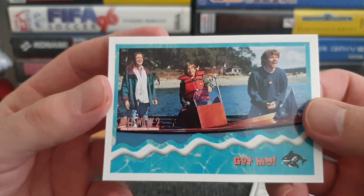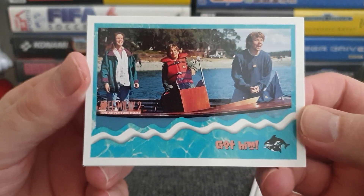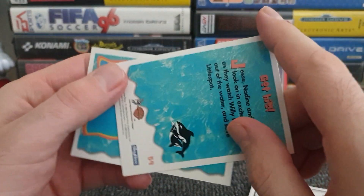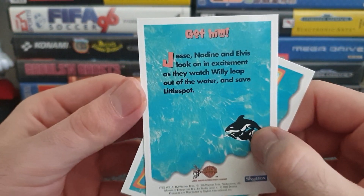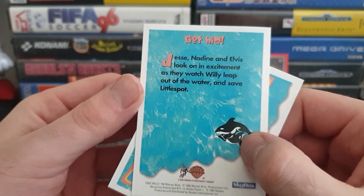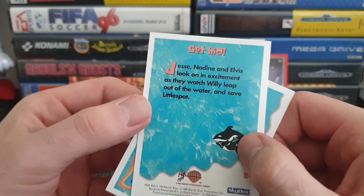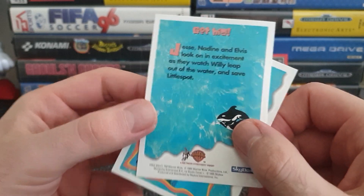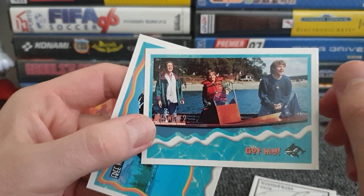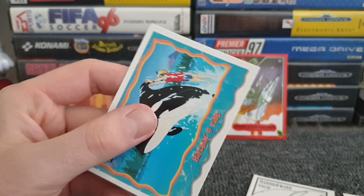Three people on a boat. Jesse, Nadine and Elvis look on in excitement as they watch Willie leap out of the water. You've got to be careful when your Willie leaps out of the water. And save little spots. Not that interesting — it's just a journey to go look at Willie. Oh dear, there are puns of plenty in this. And we've got a cartoon image — I like the cartoon image.